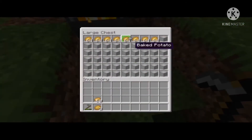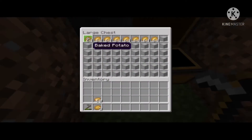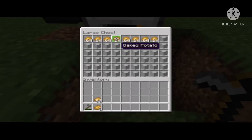So basically how it works, or what you need to do, is all these get smelted into this chest. You want about 8 stacks in there, 5 stacks in there — 13 stacks to get smelted, but you have to smelt them.